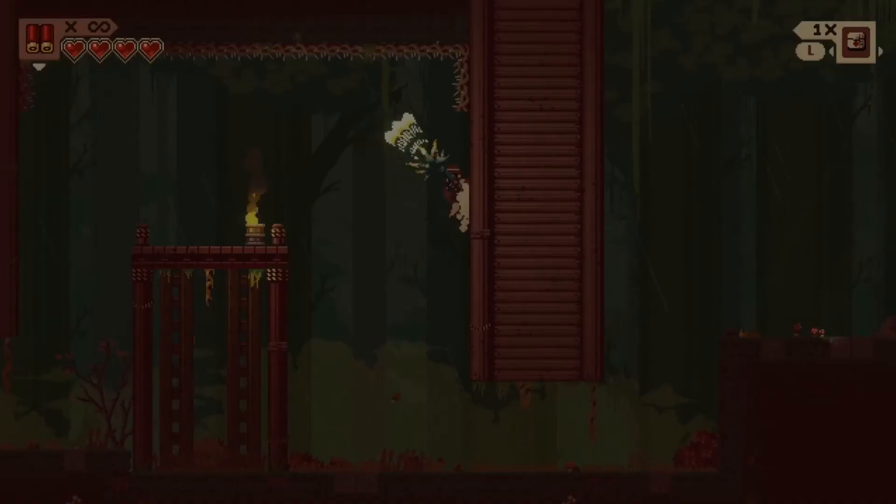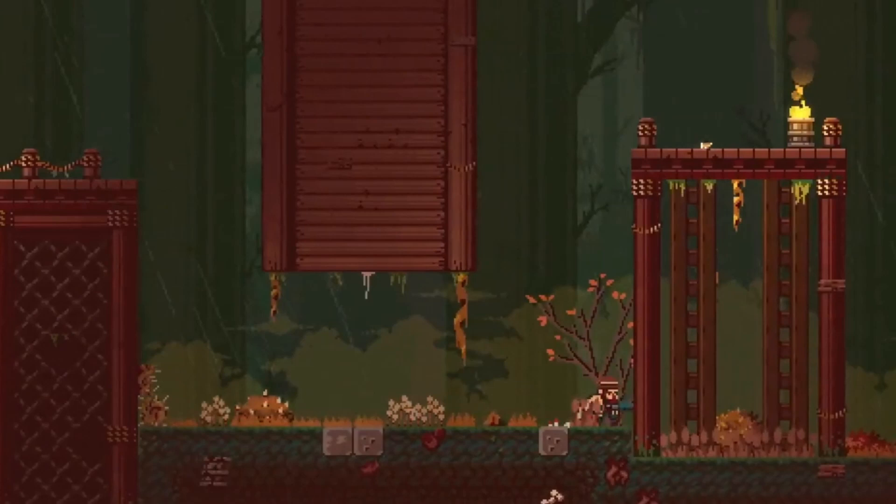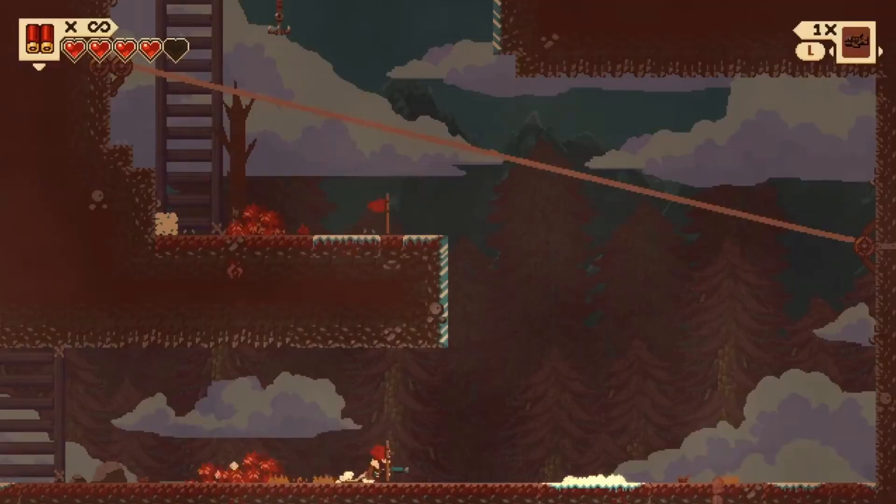Starting with the game's main mechanics and specifically the game's namesake, the gun umbrella is a multifaceted tool that goes way beyond its twin stick shooting. It also helps keep you dry. But even more so, it is used for so much different movement tech like dashing quickly in any direction, drifting slowly to the ground, and using it as a zipline.